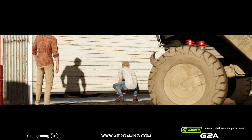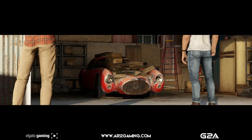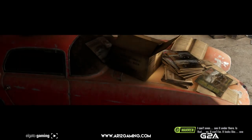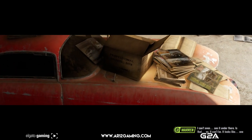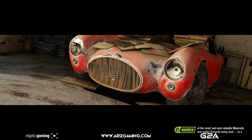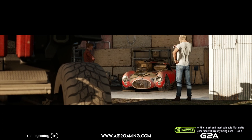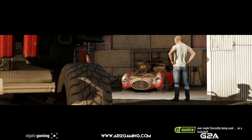Come on, what have you got for me? I can't even see it under there. Is that? No, it can't be. It looks like one of the rarest and most valuable Maseratis ever made — currently being used as a bookshelf.